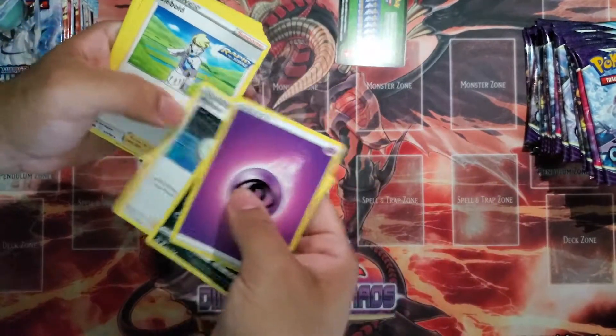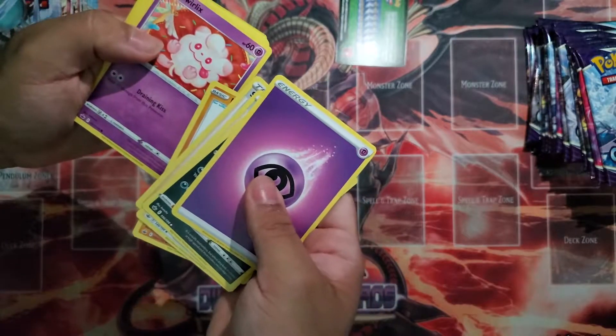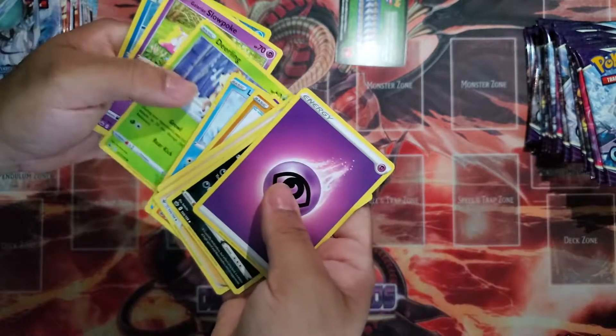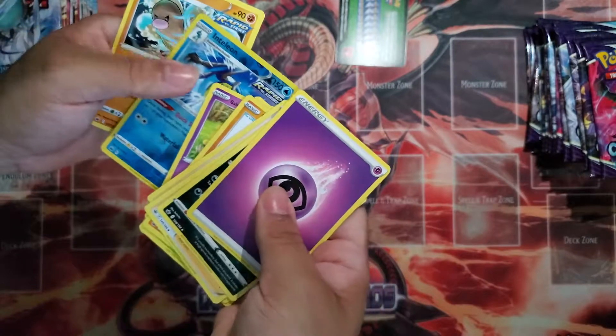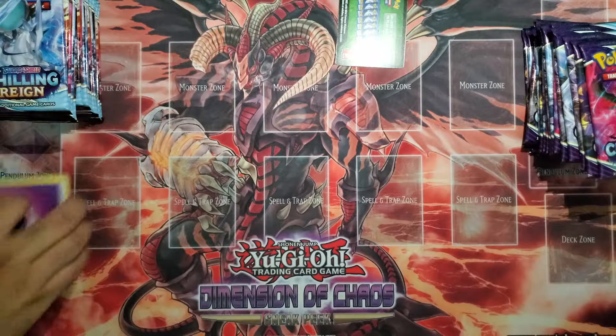Next pack: Venipede, Melony, Sableye, Rockruff, Swirlix, Lapras, Deerling, Galarian Slowpoke, Reverse Holo Inteleon, and Dectria. Nice, very nice.